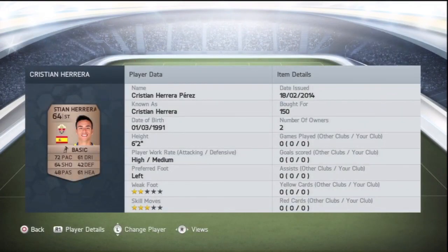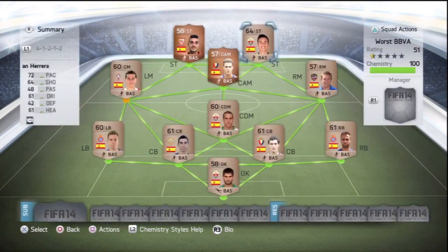The right striker is Cristian Herrera Perez — he looks amazing, 72 pace, 64 shooting. I think that's going to blow everyone away in the bronze cup. He's got a weak foot issue so I'll have to try and keep it on his left. Bought for 150 coins. The whole team you've just seen cost 150 coins each.